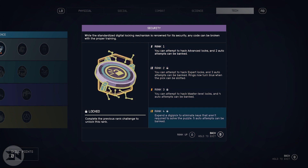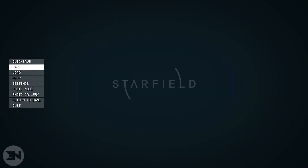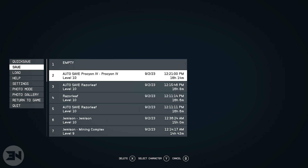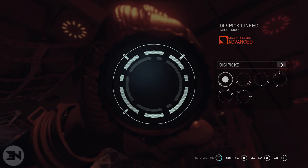What I tend to do before I try this is save the game, so if I mess it up and can't figure it out and lose my digipick, I just load the game and do it again. Let's have a quick first attempt and see what happens — oh gosh, that's quite a lot of locks.